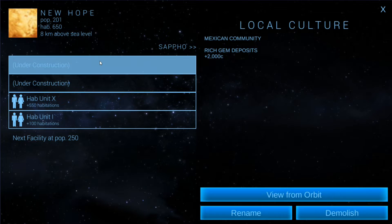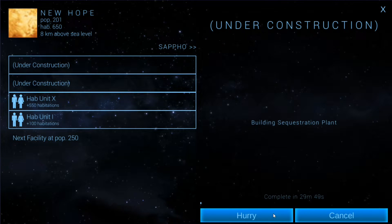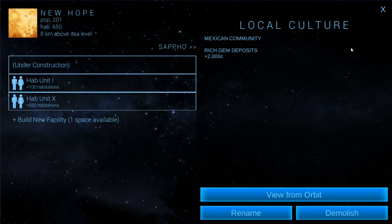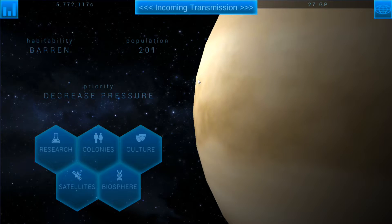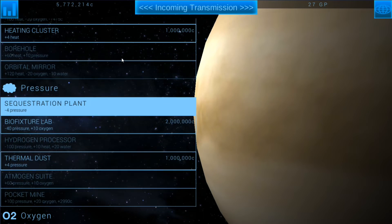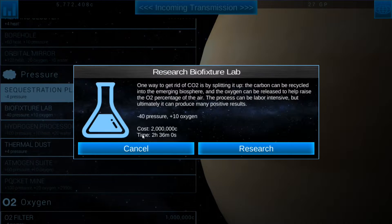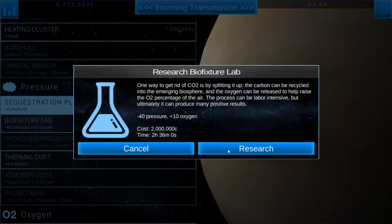With that, we're going to go for the sequestration plant so we can start bringing pressure down. Actually, it may not be worth doing this, and I'll tell you why — I can just research better ways to bring the pressure down, not even mess with the sequestration lab, just work towards the more needed things.